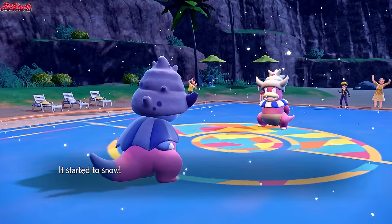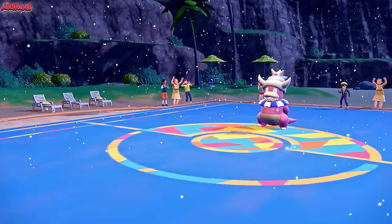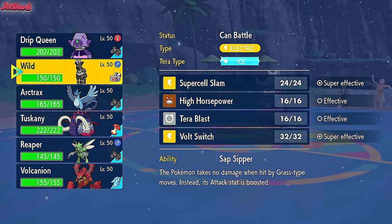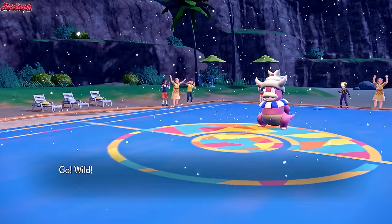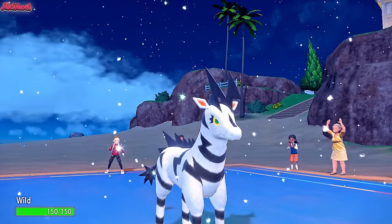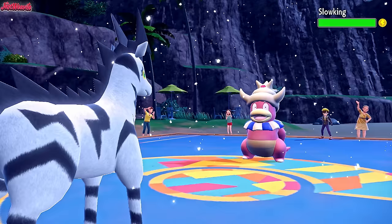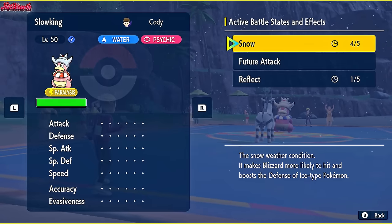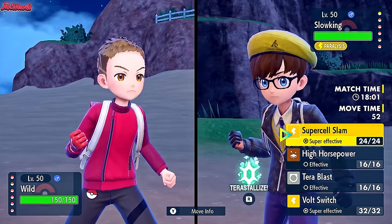Other than Dreadnaw, Slowking walls their team pretty well. I'm leaning towards Zebstrika because it does alright too — I'll go Zebstrika. They couldn't move because they were paralyzed — two paralysis in a row for Cody, which is really unfortunate. They did get Reflect up. Now let's go for Supercell Slam.